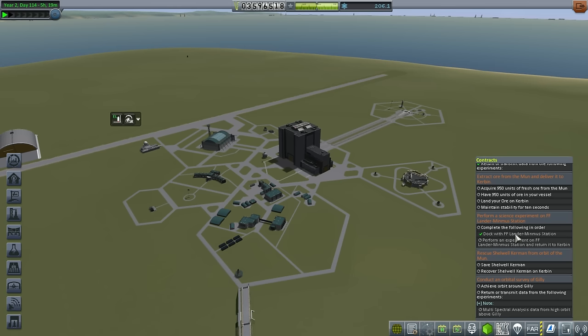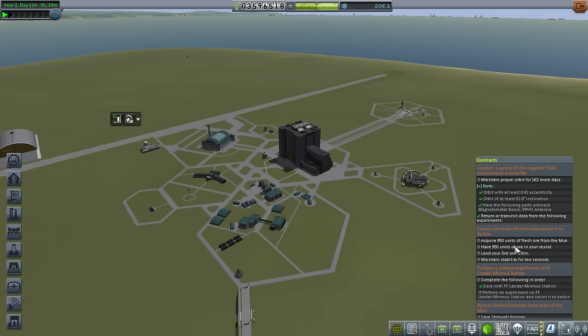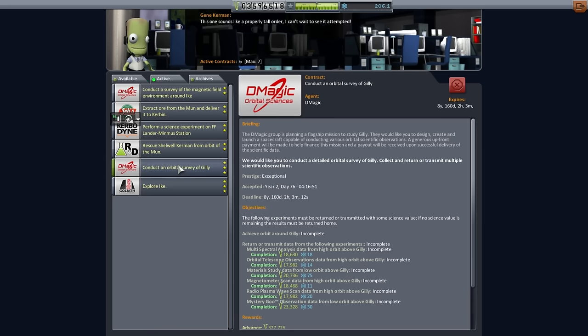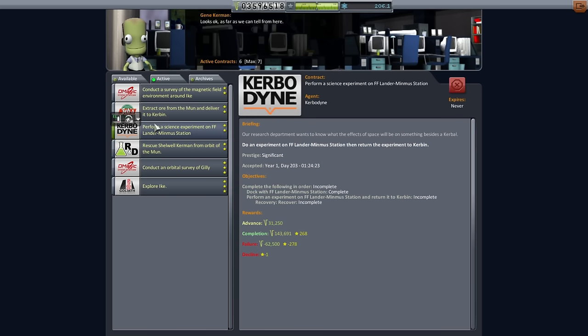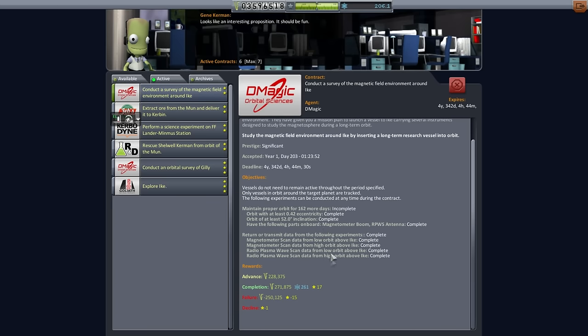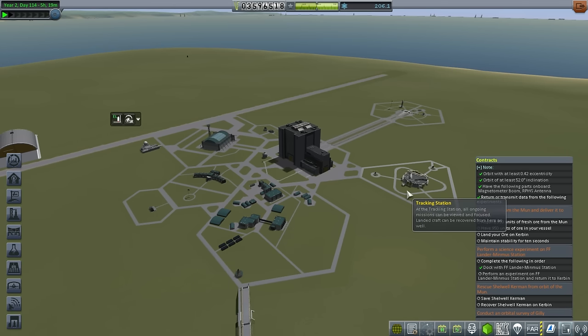Let me take a look at how long we have for these contracts. This one has a deadline in eight years, this one doesn't have a deadline, Shelwell is nine years, this doesn't have a deadline — 11 years, four years. So we have some leeway. This contract we're already taking care of so it'll definitely be done in time. Let's go to Valentina and bring her back safely.